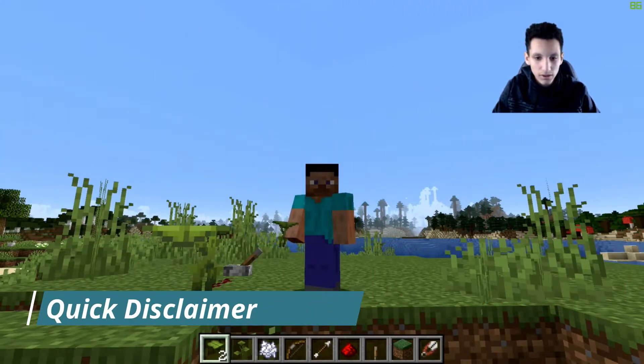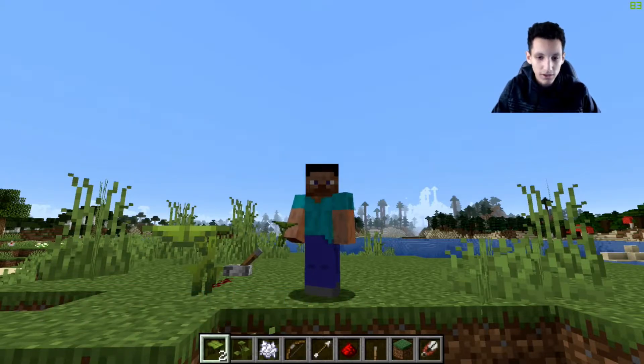A bit of a disclaimer is that drip leaves cannot be found naturally right now because lush caves are not in the game. So once lush caves and azalea trees are found in the game, then you will be able to find drip leaves, but at the moment they can only be spawned in with commands and in creative.